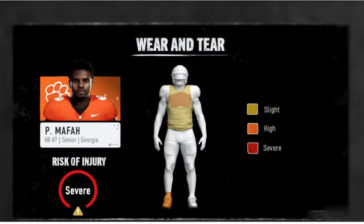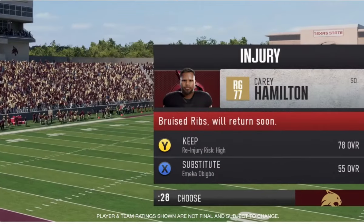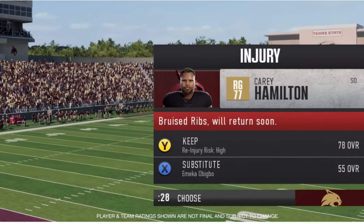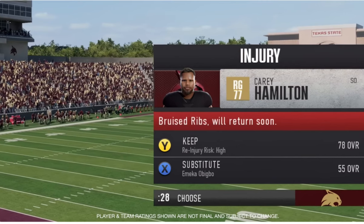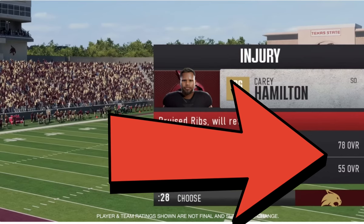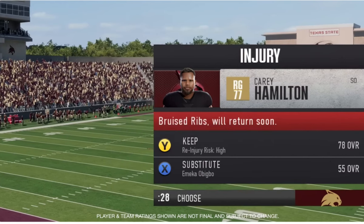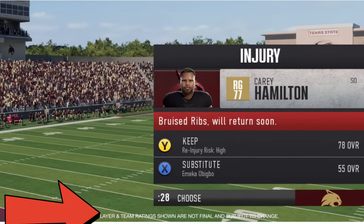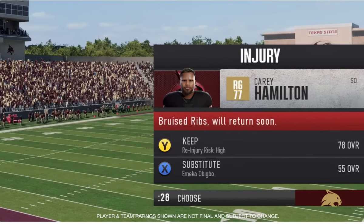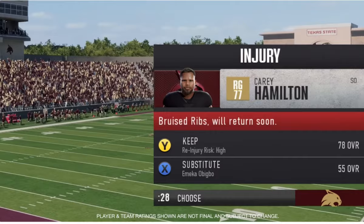Early in the video they go over the wear and tear system, showing a clip where you choose whether to keep an injured player in the game or replace them — something already in Madden. One notable thing is the substitution gap: going from a 78 overall player down to a 55 is a huge jump. The screen does say player and team ratings are not final and subject to change, but with 134 teams at roughly 90 players each, these are probably close to official.